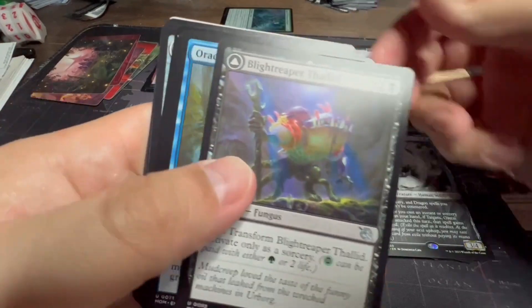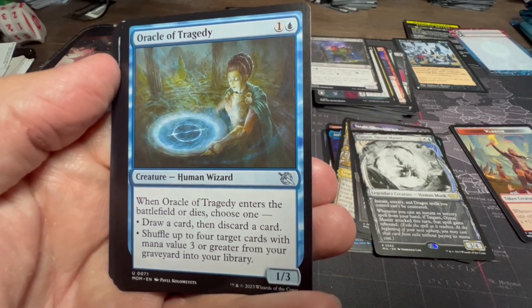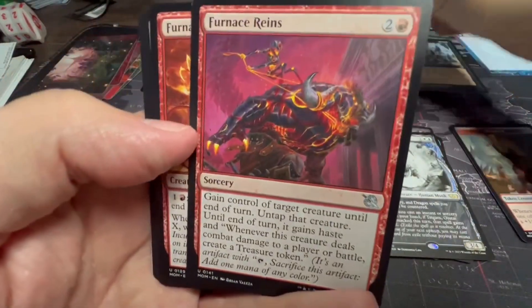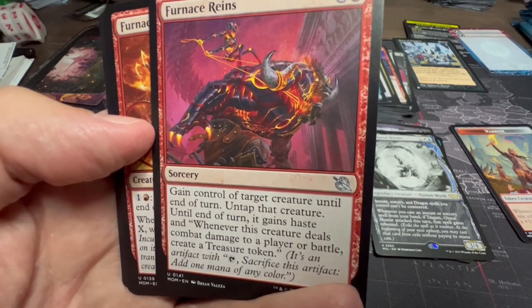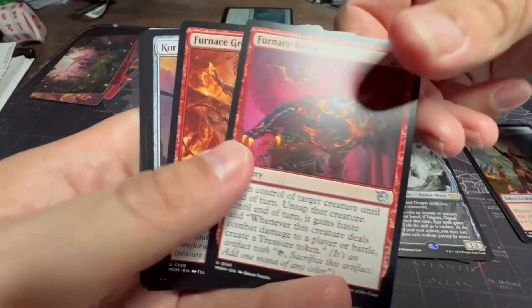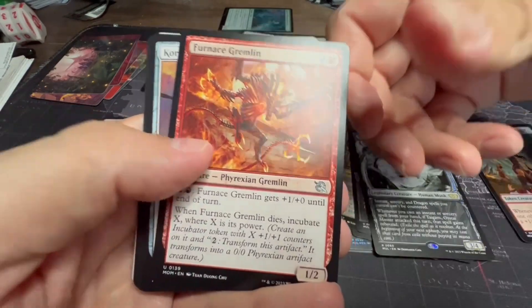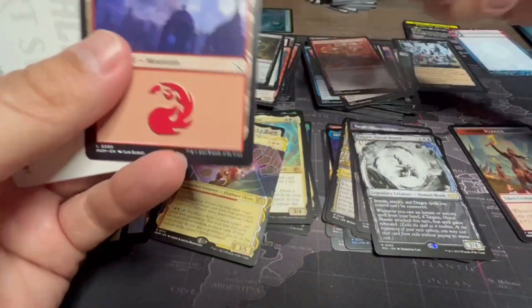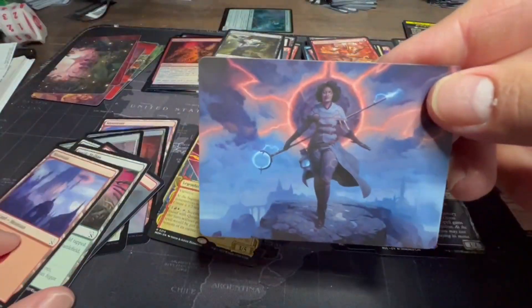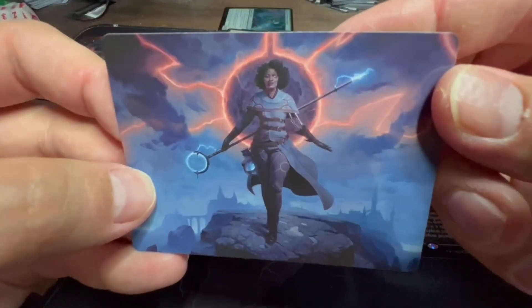We've already seen Blight-Spear. Oracle of Tragedy — when it enters the battlefield or dies, choose one: draw then discard, or shuffle up to four target cards with mana value three or greater from your graveyard into the library. Furnace Reins: gain control of target creature until end of turn — something red does very well. It gains haste and whenever it deals combat damage to a player or battle, create a Treasure. Furnace Gremlin — I played this in my pre-release deck: when it dies, incubate X where X is its power. Then our commons, land, and art card — that's the disciple of Sheoldred, Rona, Herald of the Invasion. She was a disciple of Sheoldred in a previous set and it looks like she's been completed — no big shock there.